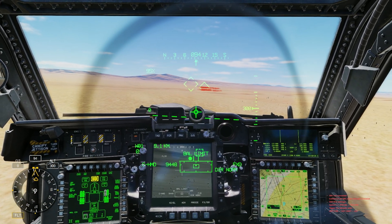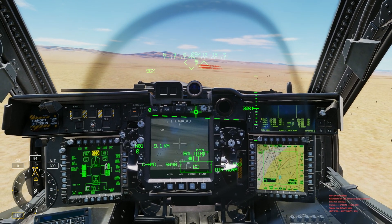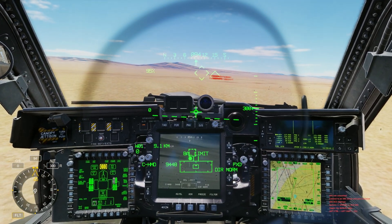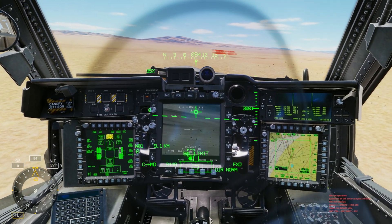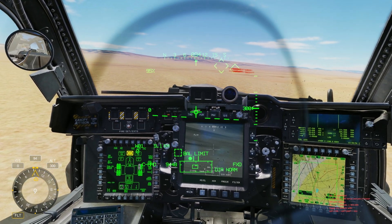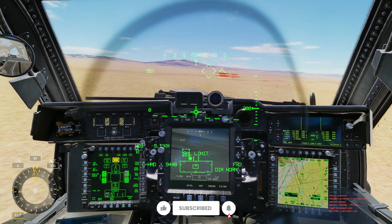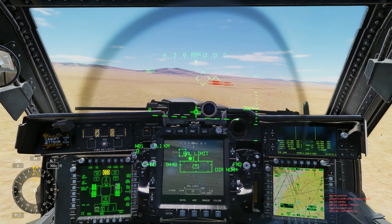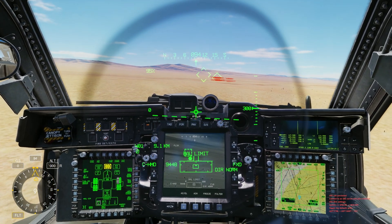Welcome back - call sign Grammy here - to another DCS AH-64D Apache fast and easy tutorial video, this time in the CPG seat. This will probably be broken up into two or three total videos covering the CPG role and all the weapon systems. There's nothing worse than flying with a CPG who's lost, fumbling around, taking way too long to get on target and deploy weapon systems. You don't want to be that guy, because people will not want to fly with you.